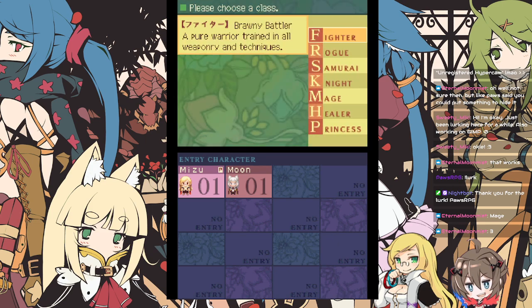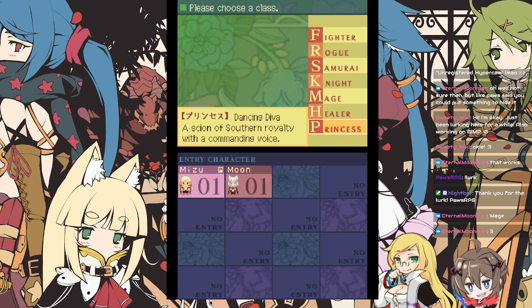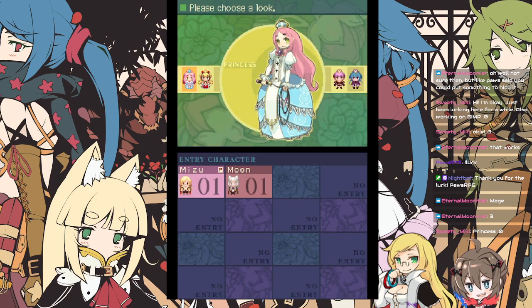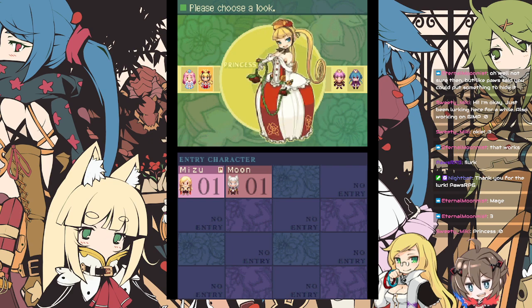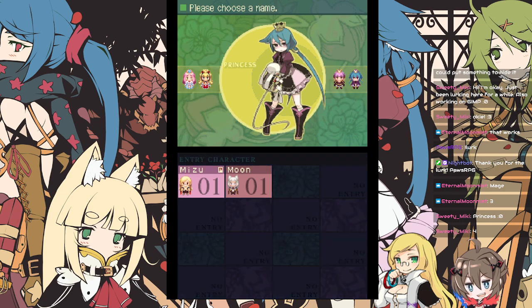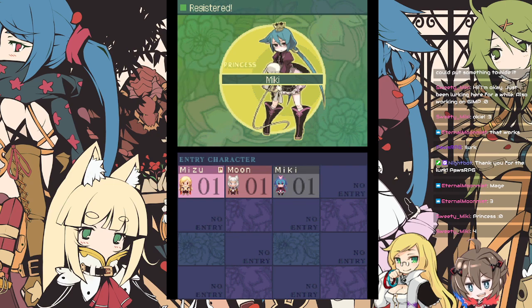Mage, alright. Which portrait? One, two, three, four. Three, alright. And then we're going to write down Moon. Alright, Moon. Since Pulse is lurking, I think Miki is here. So Miki, which class do you want to be? Fighter, Rogue, Samurai, Knight, Mage, Healer, or Princess? Princess, alright. Which look do you want? One, two, three, or four? Four, alright. And then I'm going to write... Miki, gotcha.